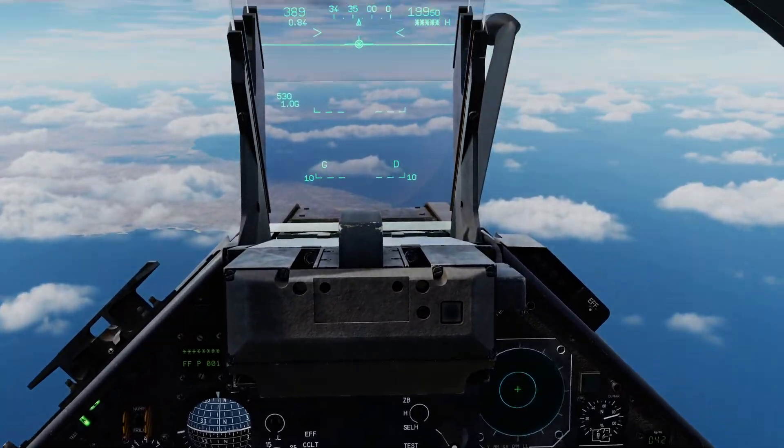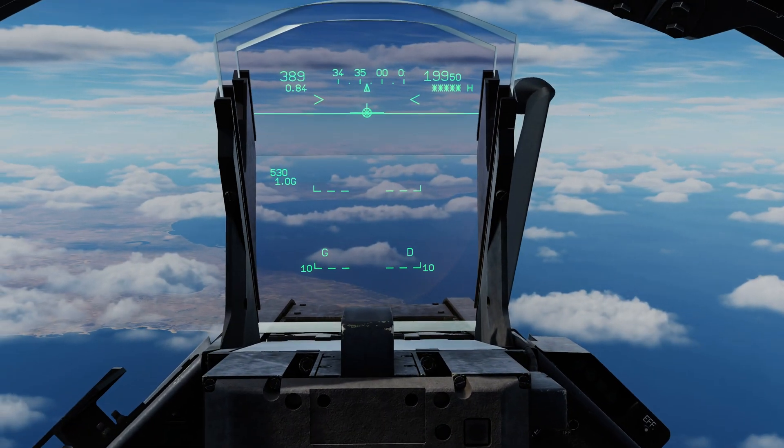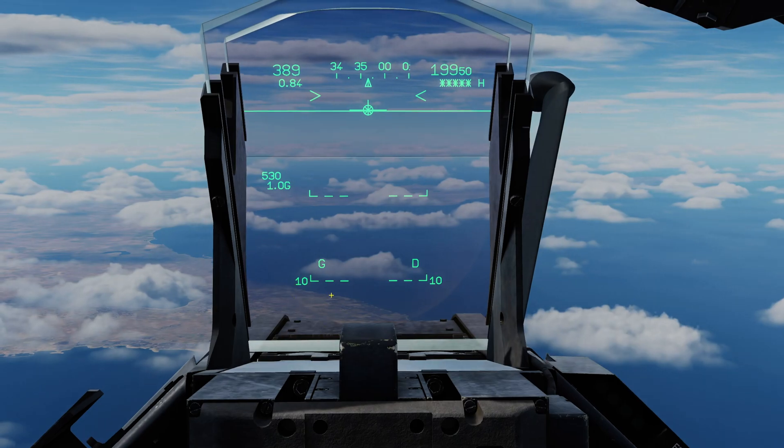Before we continue, I'm going to take a little look up on the HUD. These are the indications you should expect. Once you're in air-to-air master mode and Master Arm is on, it confirms that we have the 530 selected, a missile on the gauche position — or left — and a missile on the droite position — or right. Apologies to any actual French speakers.